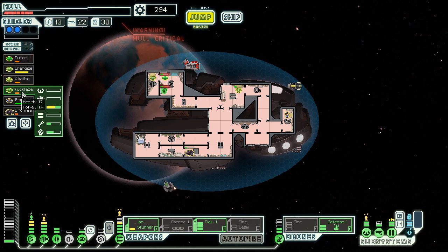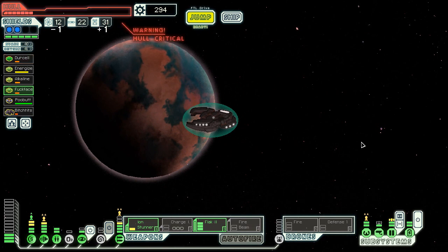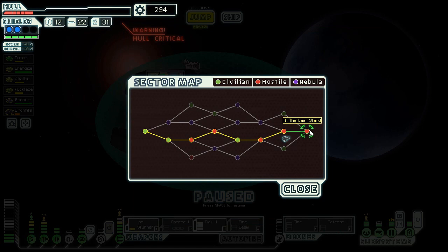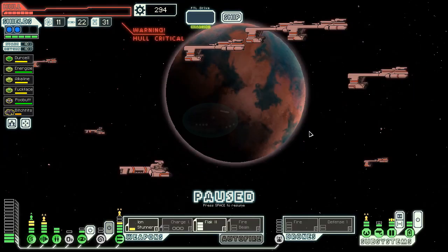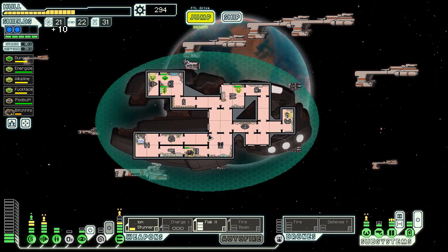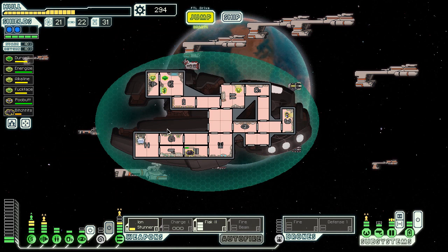That was a good fight though. Let's go to the exit now. I got a lot of scraps. Now we're at the last end anyways. I explained my mission - we got ten hull points repaired and that's it. We got some repair thing over there but that's for next time. I hope you guys are enjoying - I'll see you guys next time, and maybe we'll take out the Rebel Flagship now. Take care. Bye.